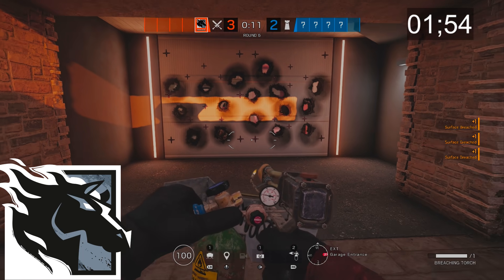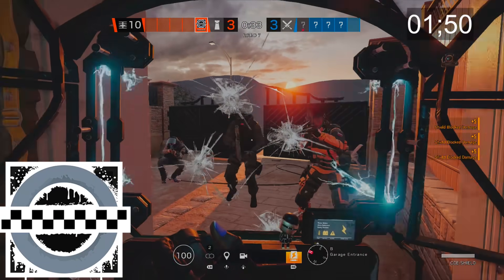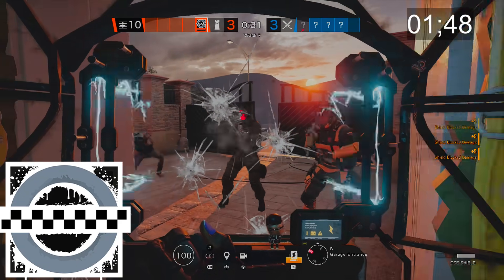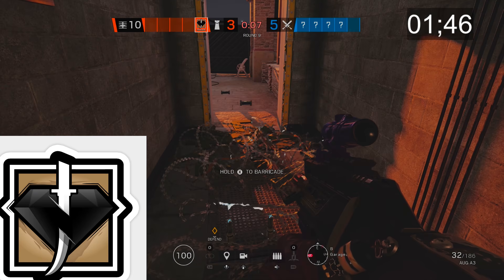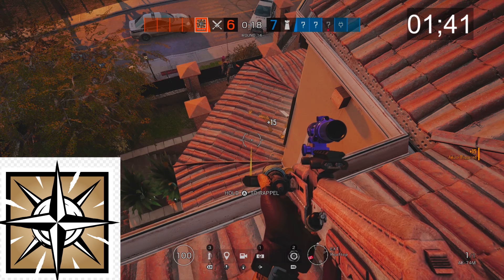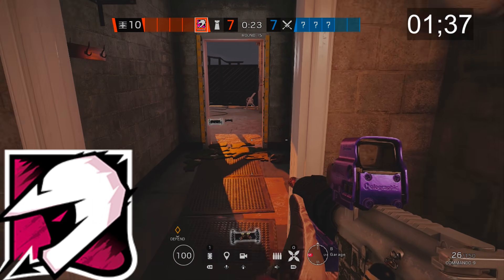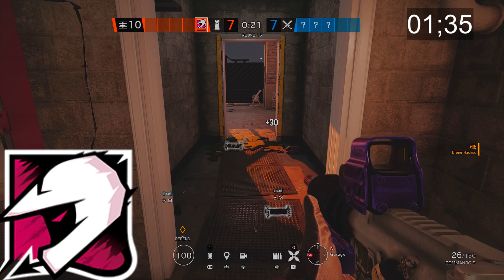Just because you are shooting at Alibi does not actually mean you may be shooting at her sometimes. Maverick can make dozens of glory holes inside of reinforced walls to shoot attackers from the outside in. Clash is like Monty, only difference being she violently shocks anyone that she deems a Muppet. Kaid, much like Bandit, can electrify almost anything that is made of metal. Nomad uses airjabs to knock the wind out of any defenders that think they're good at roaming. Mozzie uses three little scary spiders to capture attacking drones to use them for himself.